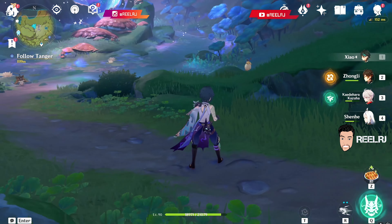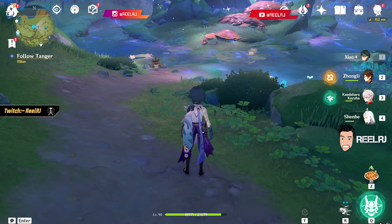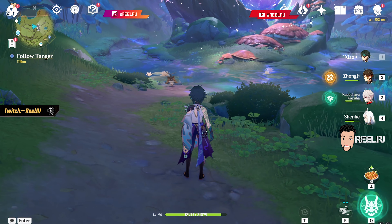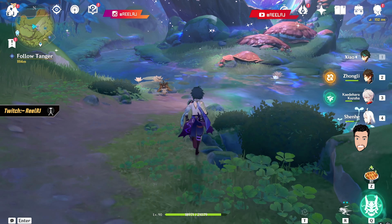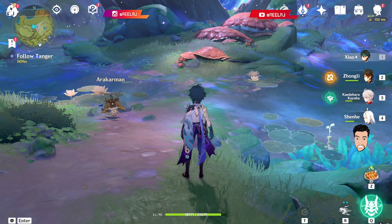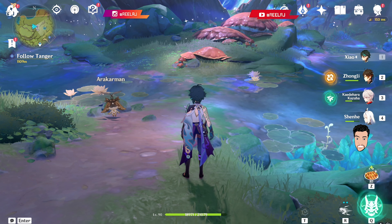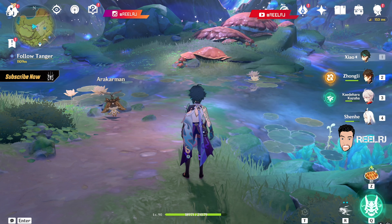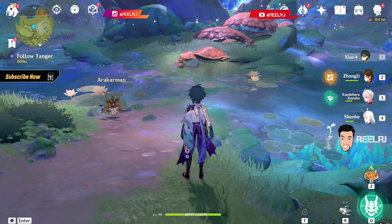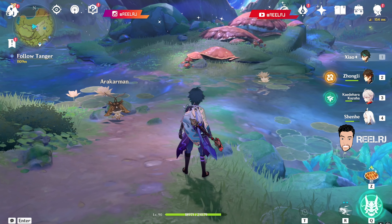So that's it guys — that's my 6 best weapons for Cyno, the upcoming Electro polearm five-star main DPS character in version 3.1. If you want to ask any questions about any weapon, comment below. If you like the video please hit the like button, subscribe for more Genshin Impact videos. Till then guys, bye bye, have a nice day.